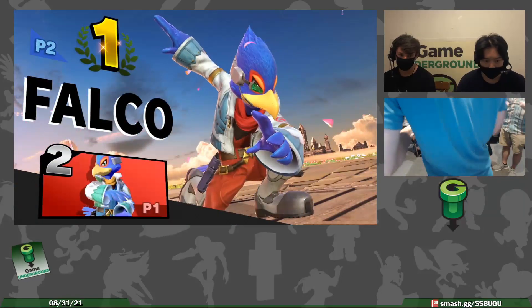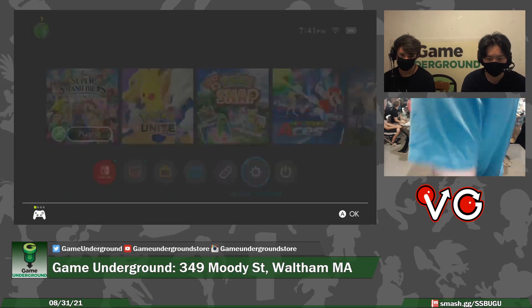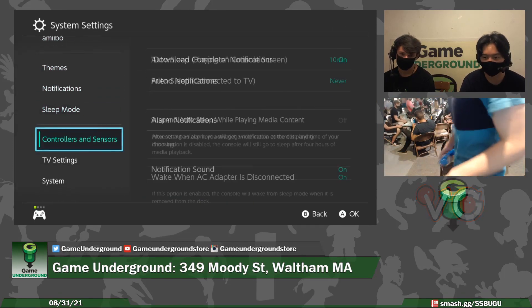Taking a 2-1 over John Fortnite Kennedy — that's crazy. Probably not a huge upset, but it was a good set to watch. Falco dittos are very entertaining, not fun to play in.